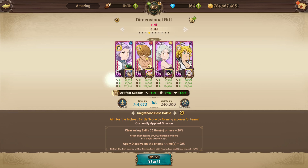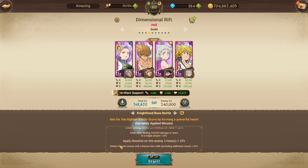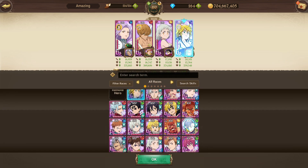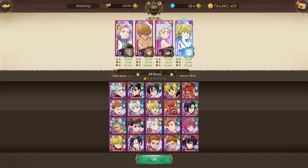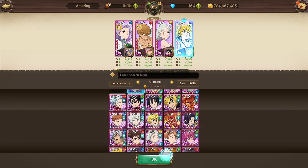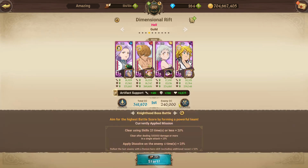We have Margaret, Red Tarmiel, Light Elizabeth, and Trader Meliodas. The reason we're running this team is because it says 'defeat the last enemy with a demon hero skill.' We're not able to do the dissolve one, but we can do the 300k one and the 25 skill or less one. For substitutes, instead of Trader Meliodas you could use Purgatory Meliodas, maybe Estrosa, or just slap in Red Sariel and do full goddess and disregard the demon requirement.